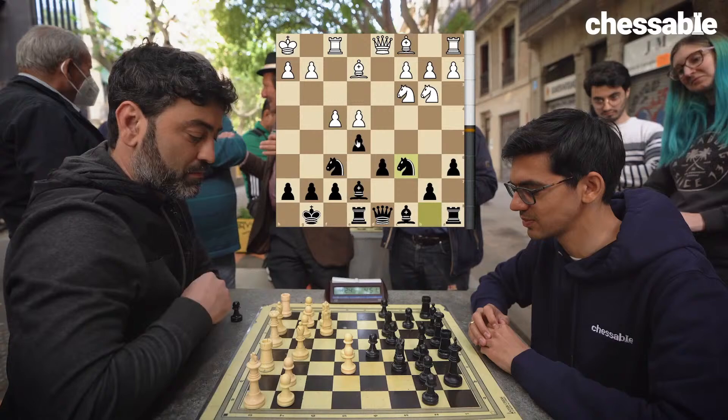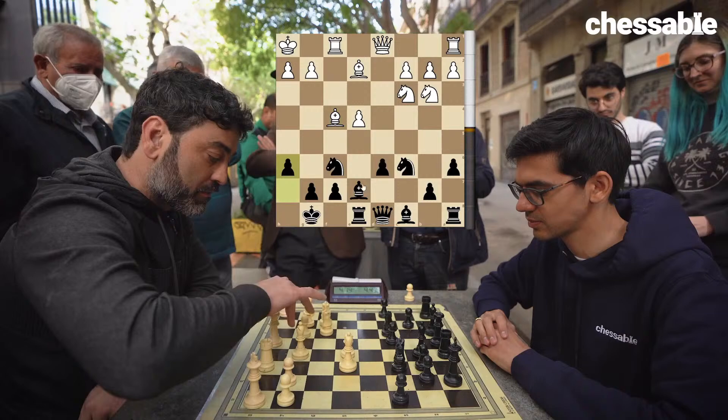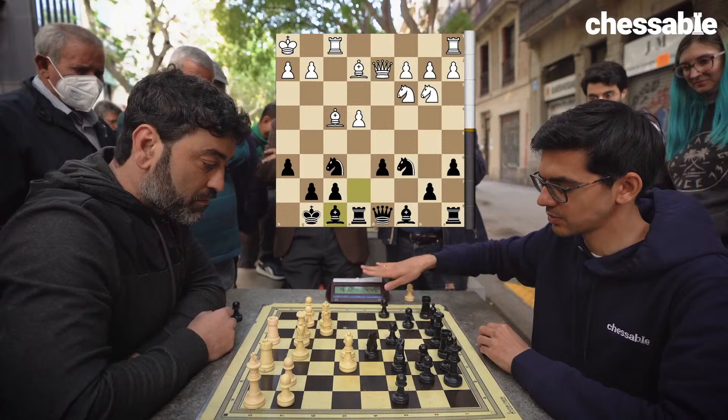Knight c6. If f5, I'll go for knight b4 and d5, perhaps — or b5, b4. Bishop e3. Now I take. The bishop lost the tempo on bishop e3. Bishop takes f4. He6, preparing bishop f8, awaiting bishop g5. Queen d2 — once a double.